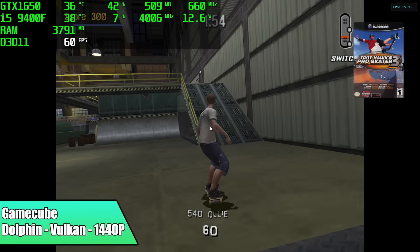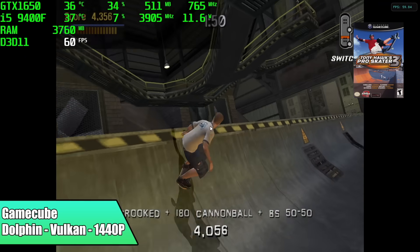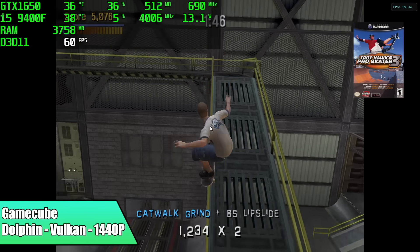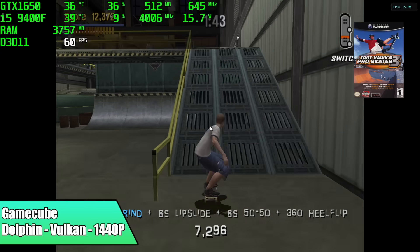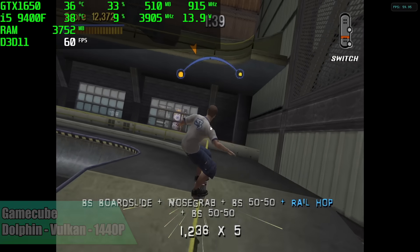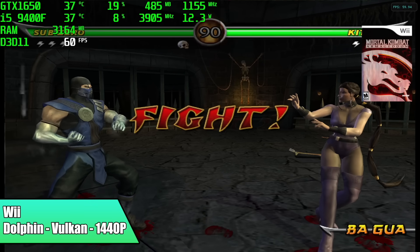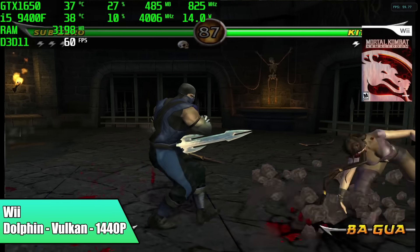Dolphin, the GameCube and Wii emulator, is just one of those emulators that's come a long way in the last few years. We get amazing performance on lower-end systems than we're using here, and going into this I didn't expect any issues with GameCube or Wii. There are even a lot of games that'll be able to do 4K with this setup. When it comes to the GTX 1650 and the Dolphin emulator, you can use the DX11 backend, OpenGL, or Vulkan. I just left it on Vulkan because it was working great.